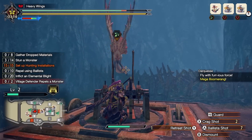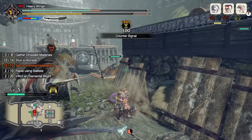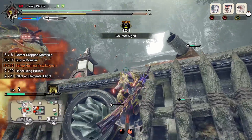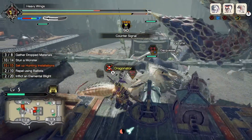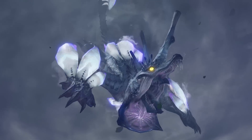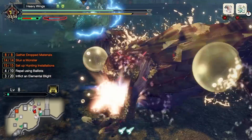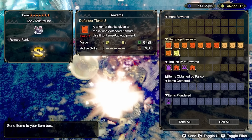The Apex monsters were initially the final boss of a new quest type introduced in the game, the Rampage. In these quests, you had to repel hordes of monsters and stop them from breaching a gate. These monsters ranged from your average Wrathion or Zinogre, but they could also be the Elder Dragon Wind Serpent Ibushi or an Apex monster. Killing the final monster ended the rampage and you would be rewarded with Defender Tickets, materials from the monsters you had repelled, as well as materials from the Apex monsters.